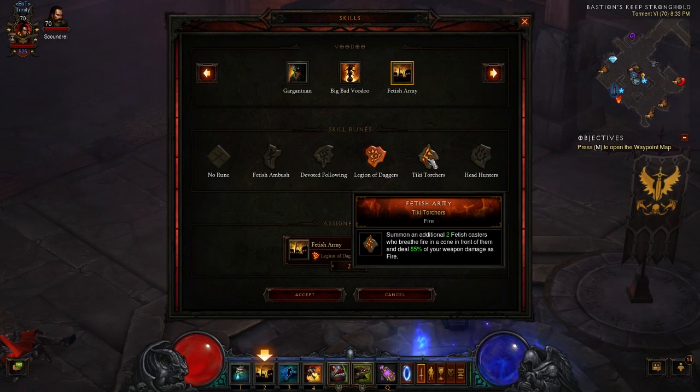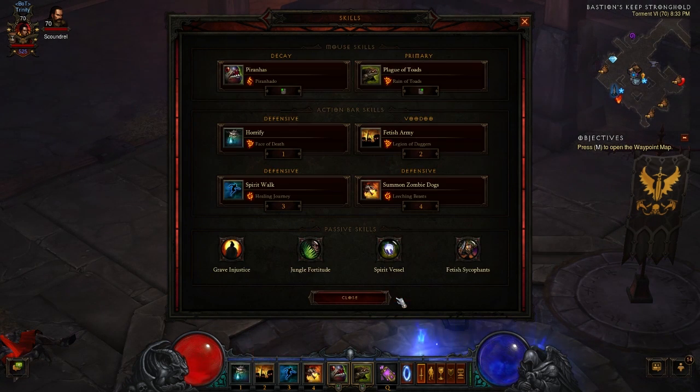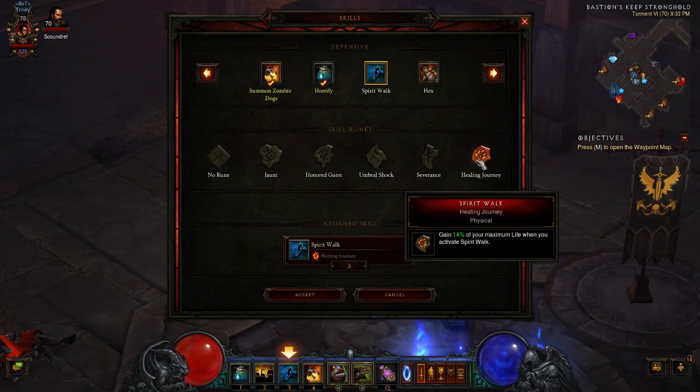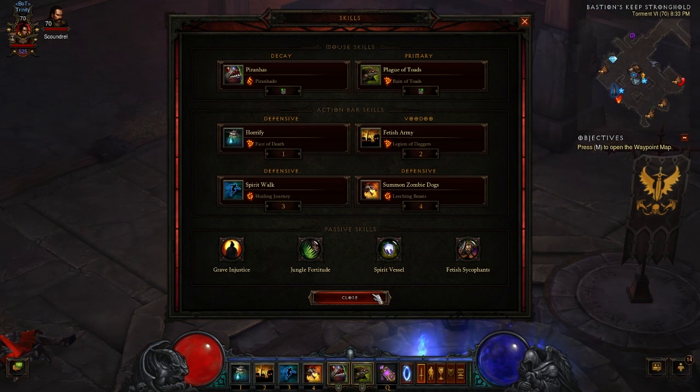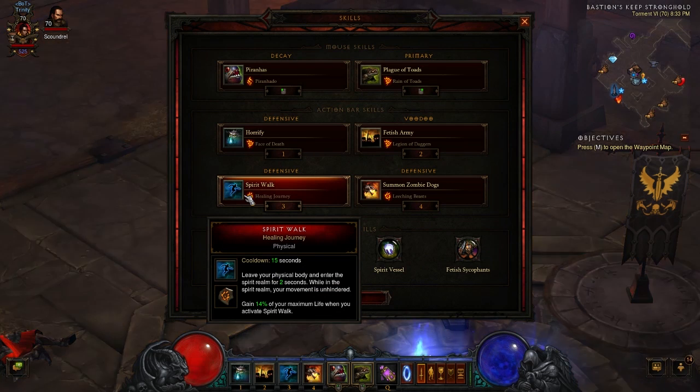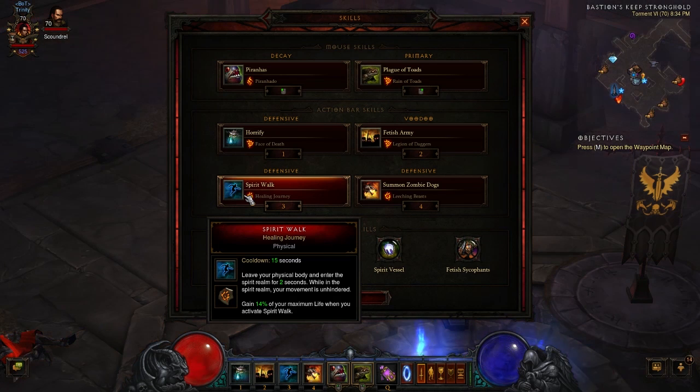Fetish Army with Legion of Daggers. If you have that Star Metal, go ahead and go with Tiki Tortures so that these guys are going to hit a few more enemies and get your cooldown around a little bit quicker. Spirit Walk with Healing Journey — because it heals you. I was running this in some higher greater rifts in groups. This is a good way to get in ahead of your group so you're the one getting in there to take the damage. You can go with any number of other skills here; it's very important to have crowd control.